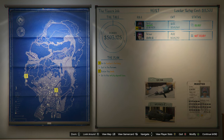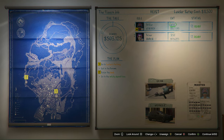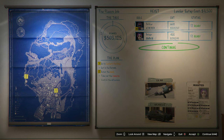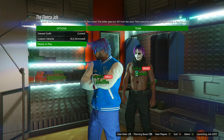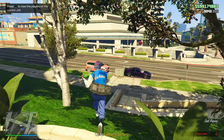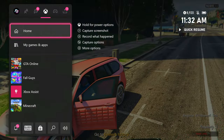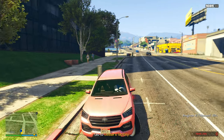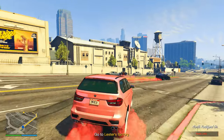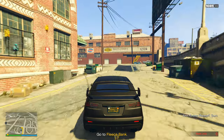Now we only have the finale heist to do. When it comes to the percentage cut, if you give yourself the full 70% cut you'll be earning $352,000 every time you do this heist. But if you do it 60-40, you're going to be making $300,000 and your friend is going to be making $200,000. I just recommend doing it that way — you're still going to be making a million dollars an hour. The time is now 11:32.